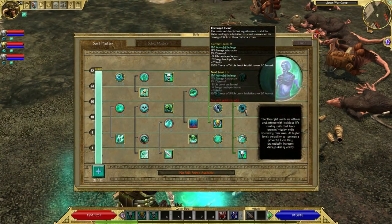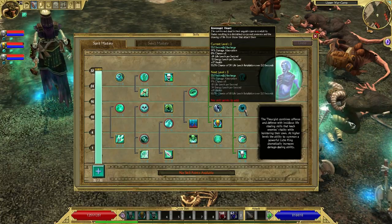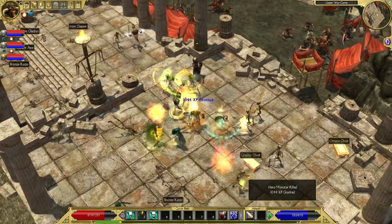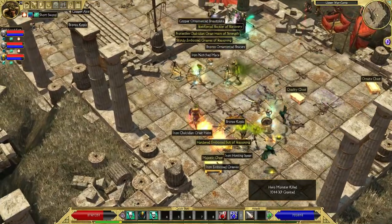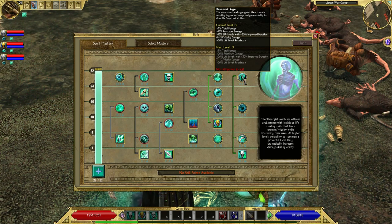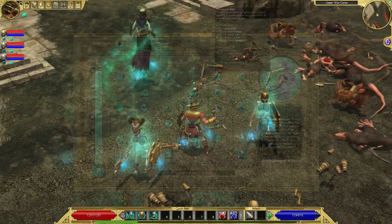The second upgrade is called Revenant Heart, and it diminishes the skeleton warrior's corporealness, making him less like a corpse and more like a spirit. This grants the skeleton warrior some damage absorption, as well as the chance of inflicting life-leeching debuffs on enemies that hit him. The final upgrade is called Revenant Rage, and it improves the skeleton warrior's damage and life draining potential.